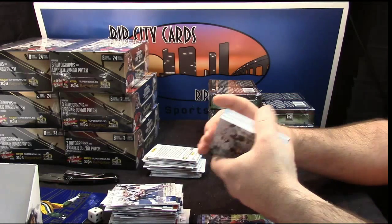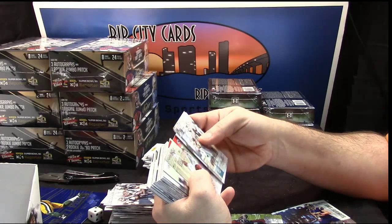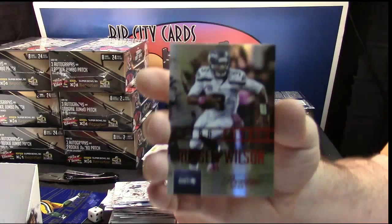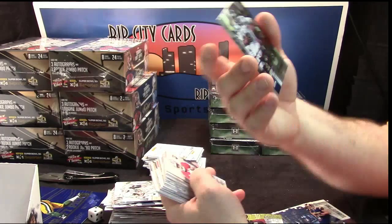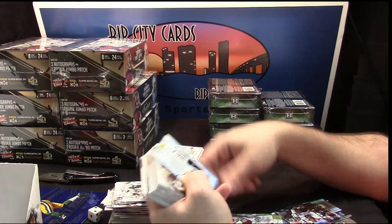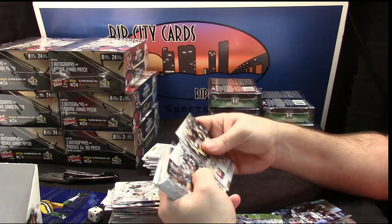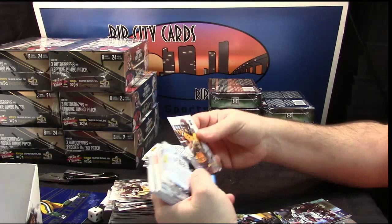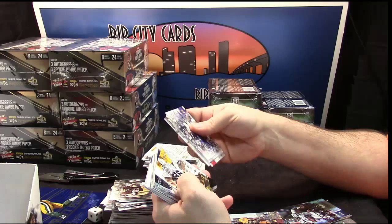We should still have two more autos in here. Lamar Miller, Sammy Watkins, Amendola, Philip Rivers, Alex Smith. Russell Wilson red extra points, unnumbered. Nice looking cards - it doesn't translate as well on camera but very good looking cards. Telvin Coleman. Kerrigan, LeSean McCoy, Marshawn Lynch, Kirby Robinson, Drew Brees, Kelvin Benjamin, TJ Yeldon - unnumbered rookie. Titus Davis rookie. Teddy Bridgewater, Pettigrew, Marquise Wilson, Matt Ryan.